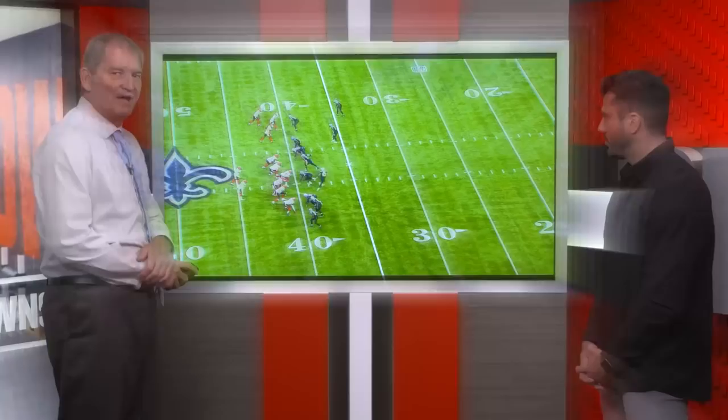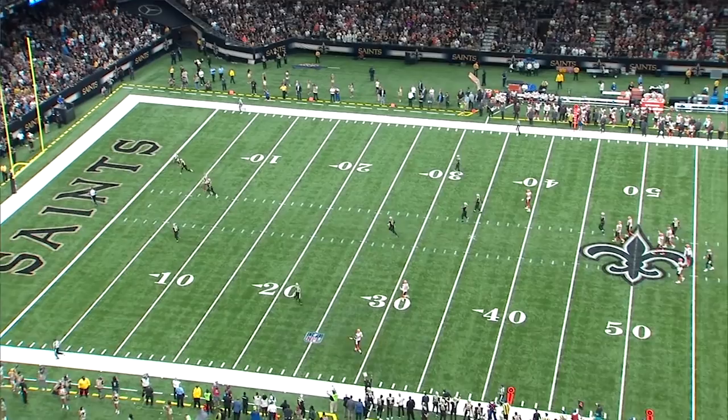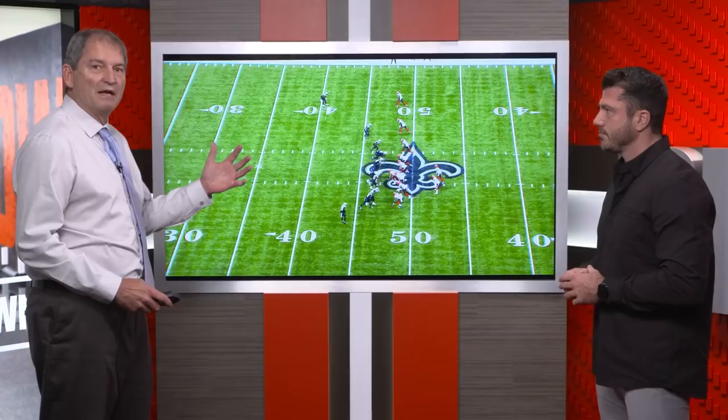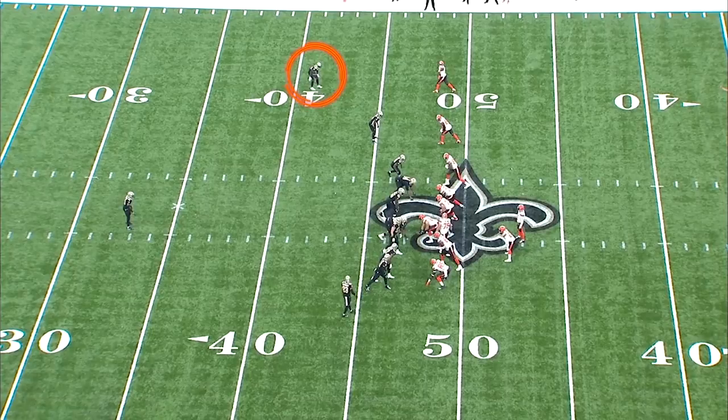Let's look at the next play and talk about the situation. Saints 18, Browns 12. 4th and 5 with 24 to go. From the third down play in the third quarter, Callaway was coming across the field, so the defensive back knows that — he's probably going to play a little more inside technique and doesn't want him coming across the field.